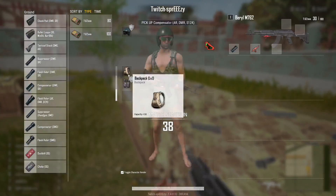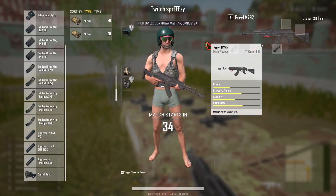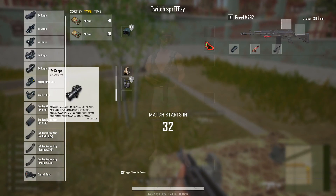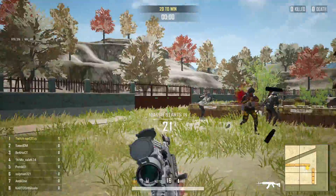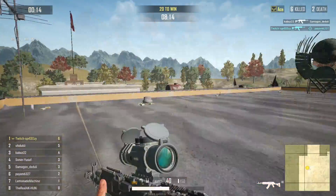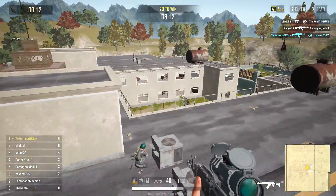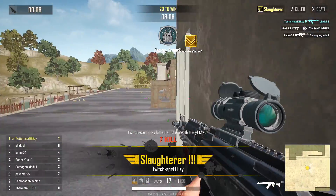After a lot of experimentation, I concluded that the best pick is the Beryl with a 3x scope, compensator, half grip, and extended quickdraw mag. If you're comfortable with that weapon you're going to own everyone on this map, because the distances are really small and with the 3x you can take the fight anywhere, even in the hallways.